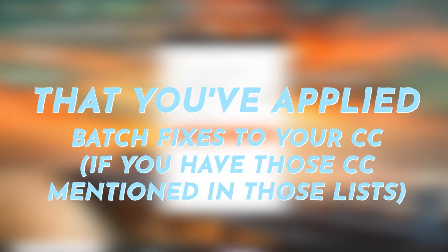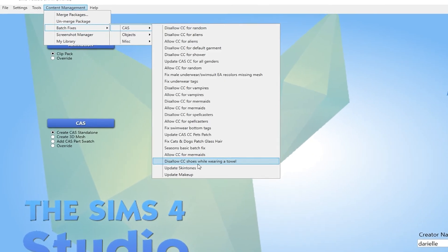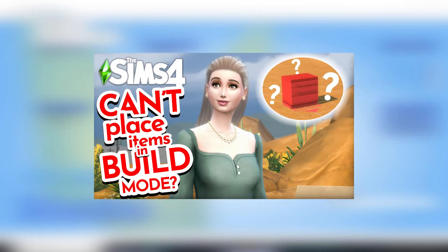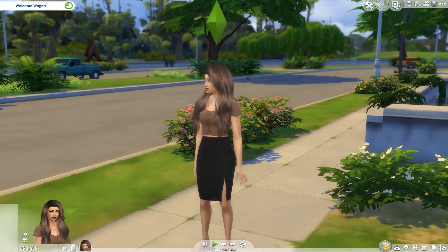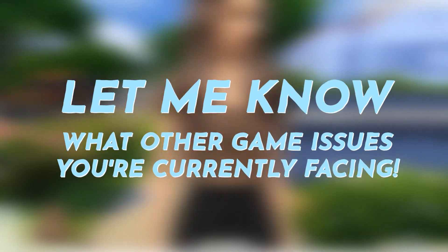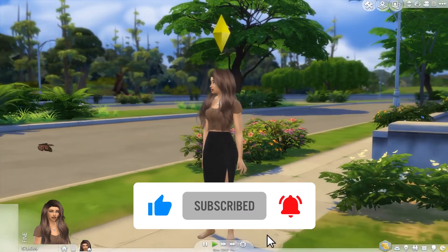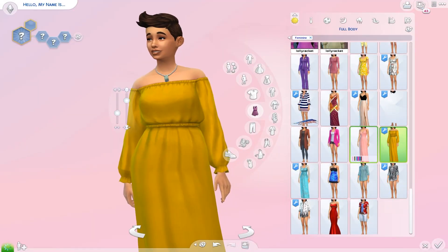Tip ten: apply batch fixes to your CC using the Sims 4 Studio program — I'll include footage showing how that works. I also have multiple other videos covering updates, mods disabled issues, and CC issues with useful tips. I truly hope you found this video helpful. Let me know in the comments what other issues you're facing and I'll help out. If this was helpful, please subscribe, like, comment, and hit the notification bell to be notified when I upload new videos — it truly means a lot. Thank you and see you very soon!